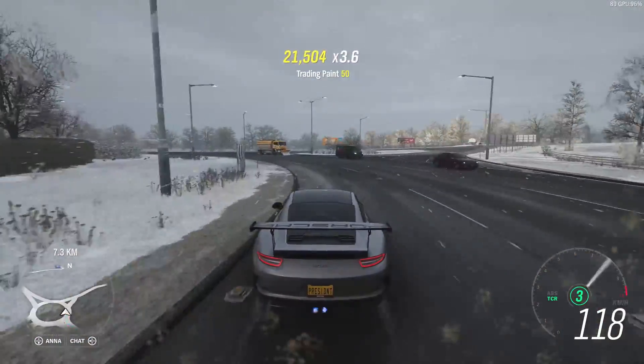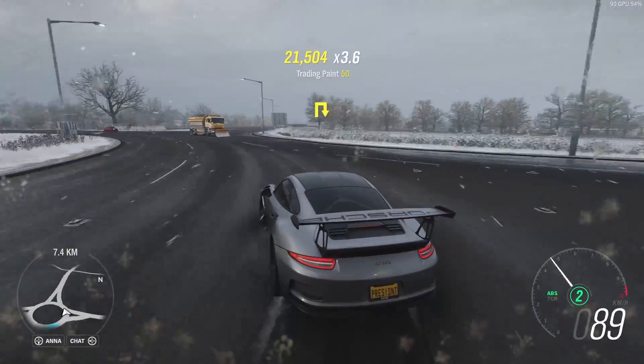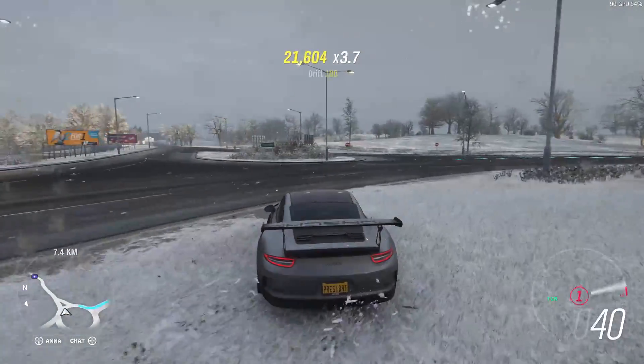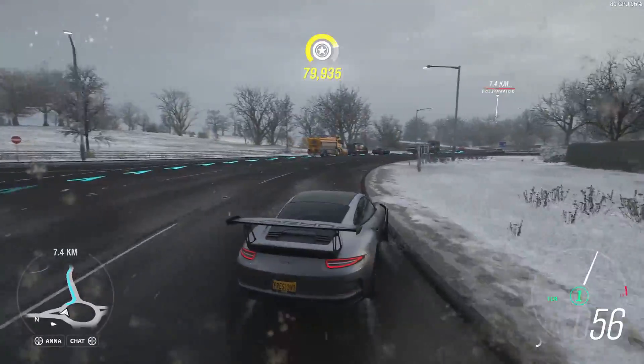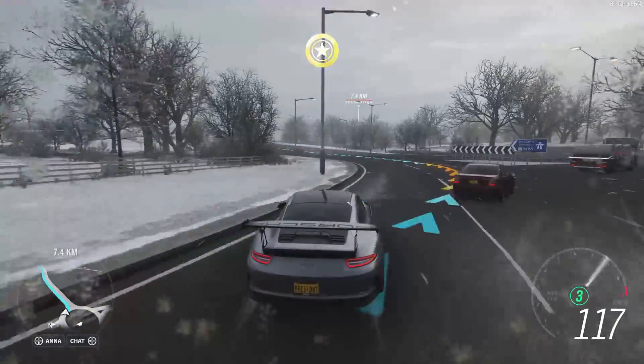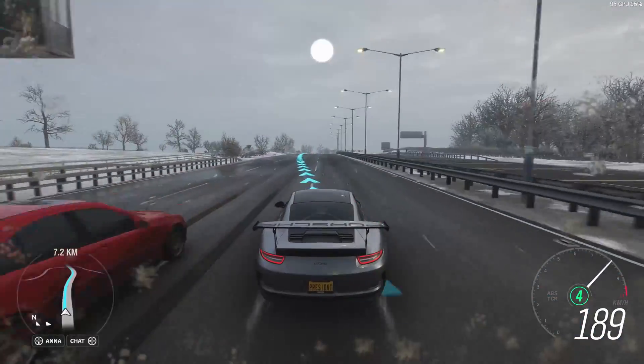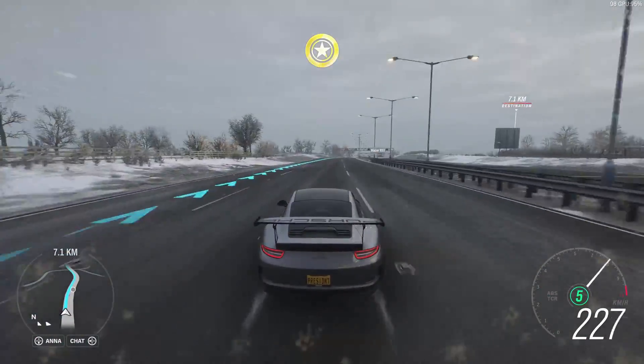As for temperatures, my Galaxy RTX 3060 One Click OC reached around 74 degrees Celsius on average across all of these tests while inside my NZXT S340 case, so the GPU is decently cooled by the two fans and the heatsink provided.